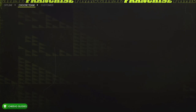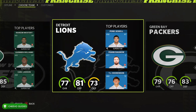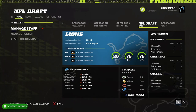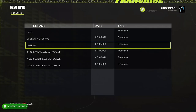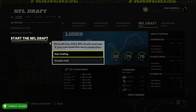Select the Detroit Lions. More than likely you're going to have a different team with the first overall pick, so just pick the team that you found out had the number one pick — for me it was the Detroit Lions. Once you're controlling the team that has the first overall pick, go ahead and save your game again. You can overwrite your old save. Now we have the number one pick, so go ahead and start the NFL Draft.